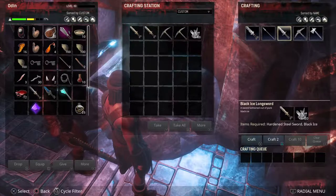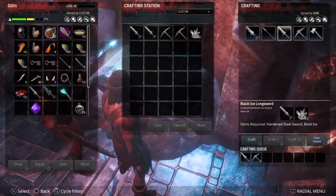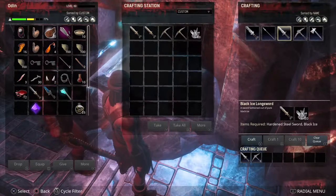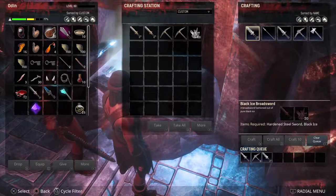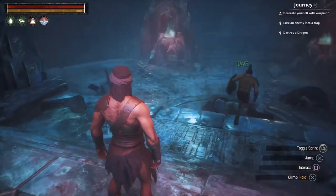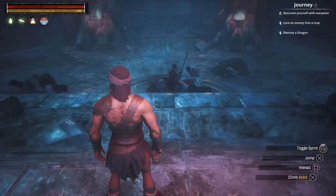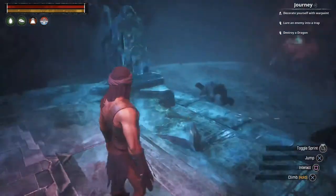We are going to make a black ice longsword and two black ice picks. Raven, do you want a longsword or a short sword? This takes a very long time to craft. Demo, we're gonna have to make a couple of hardened steel items to get you some more. I didn't have enough for all of us — we're gonna have to make more hardened steel when we get back to base.